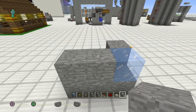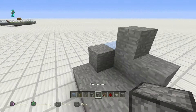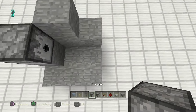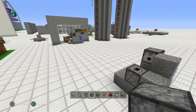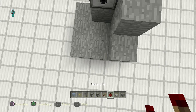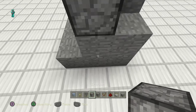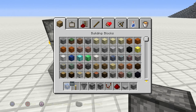Grab yourself your dispenser — the dispenser is going to come in from this side, and your dropper is going to shoot up from this side, one up right there. So dropper goes there and there we go. Once we've done that I can make a few spots available in my inventory.